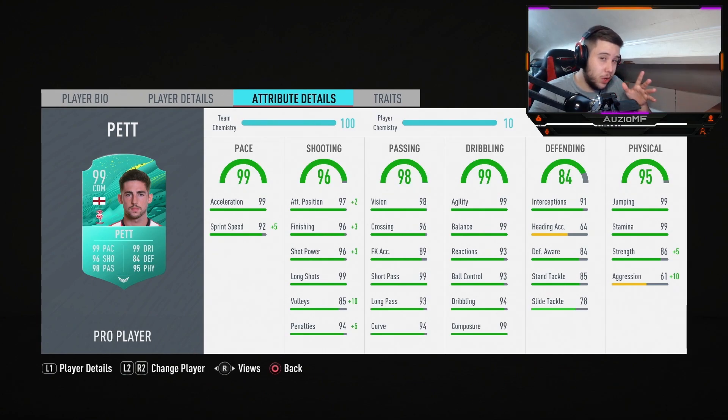Tom Pett, you low-key could play in that CDM position as well because you are 5'8" — not an amazing height for CDM, but looking at defensive stats without even an anchor or shadow: 84 defensive awareness, 85 standing tackling and 91 interceptions is not bad at all. When it comes to physicals, 91 strength for a 5'8" player is disgusting, especially in this FIFA. He has got 99 stamina, 99 jumping as well, but 71 strength — the Hawk chem style boosts it by plus 10, giving him 71.